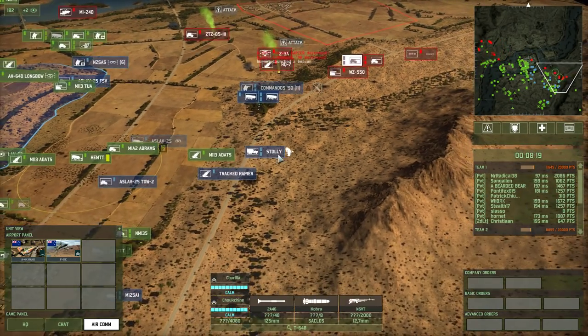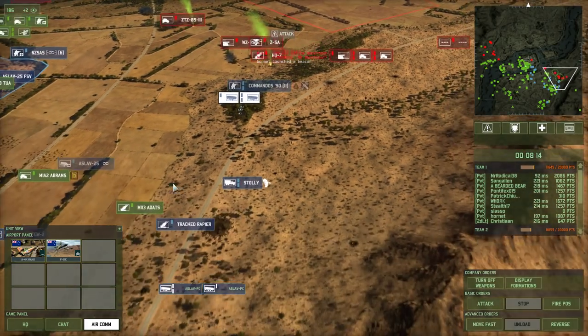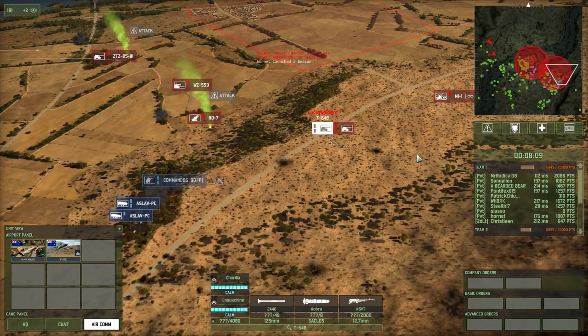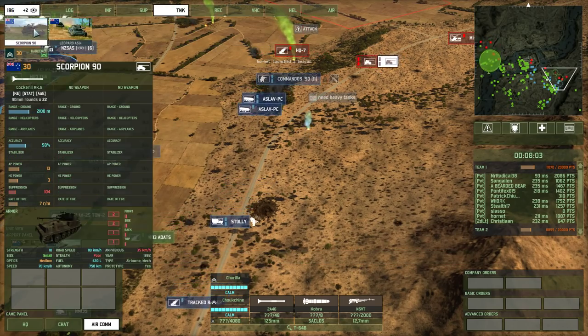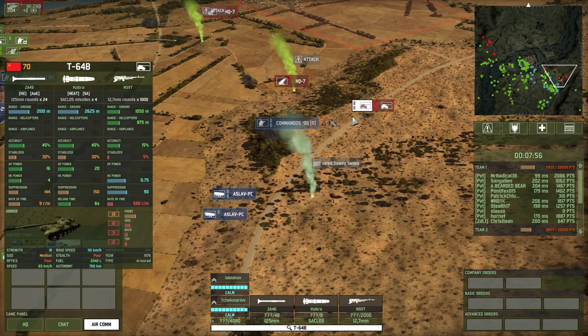T-64Bs right flank — we're going to abort here. I'm gonna need tanks. I don't have those in my deck. Best I can muster is the AS-1 — 16 frontal armor. Sorry, 8 frontal armor with a punch of 16. T-64B's gonna look at that and laugh.